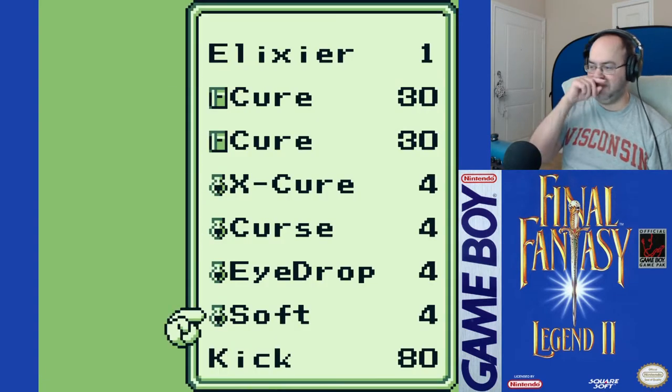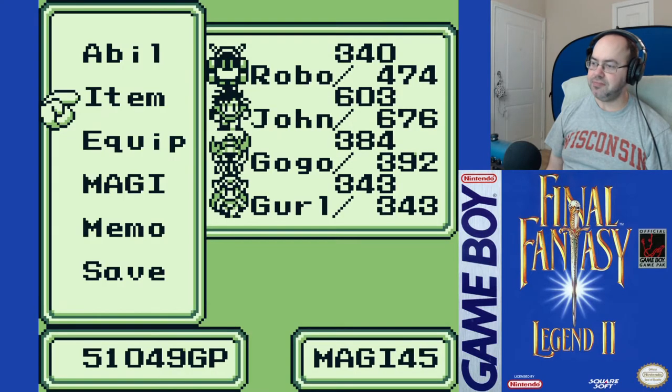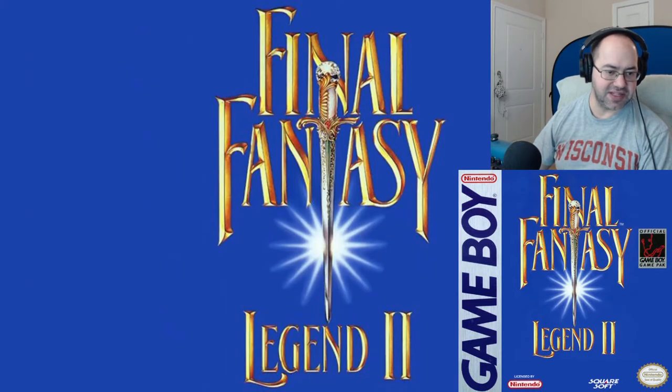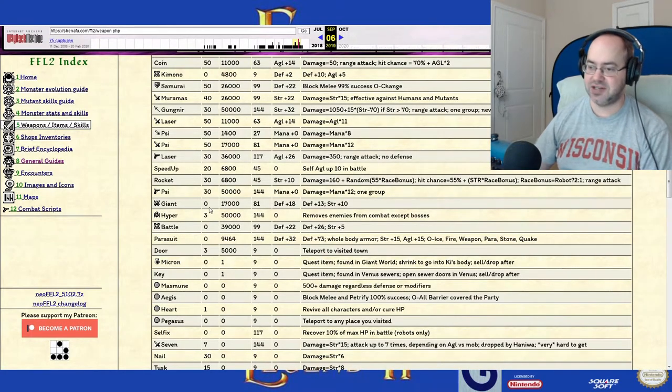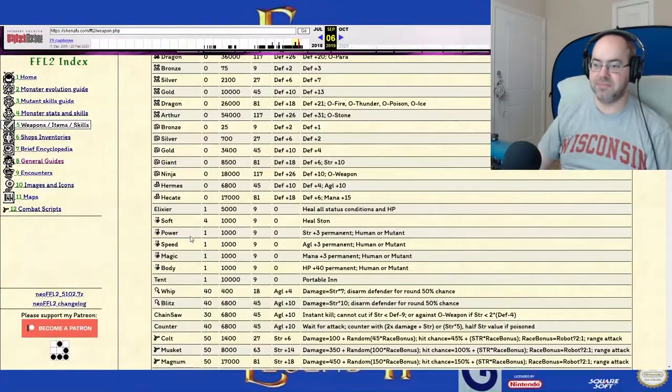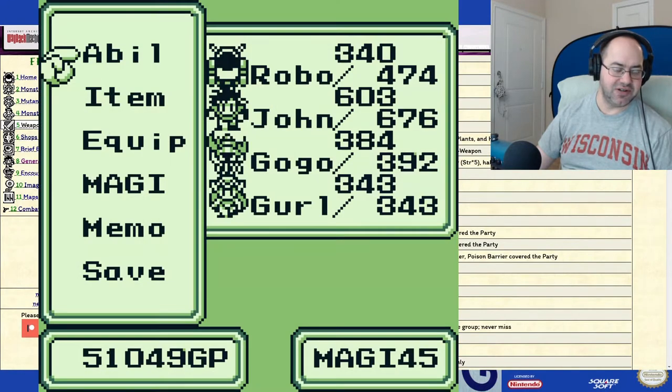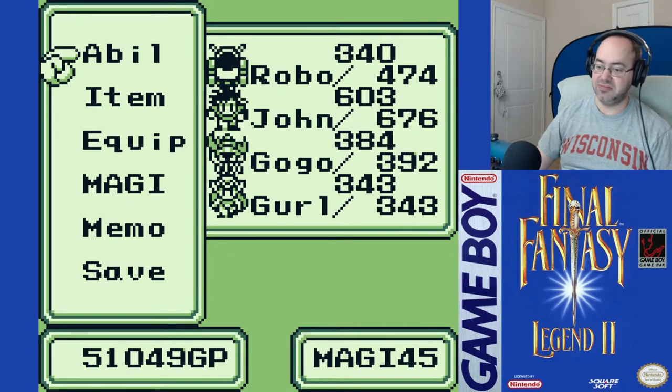We don't have any. We have X-Cure. Let's look up officially what these do. Cure heals 40 HP outside of battle, plus 20 in battle. X-Cure heals 150 HP outside of battle, plus 50 in battle. Meh — so it's a Cure Potion. I'll use the X-Cures on Robo going forward, instead of Cure Books, if he needs it.